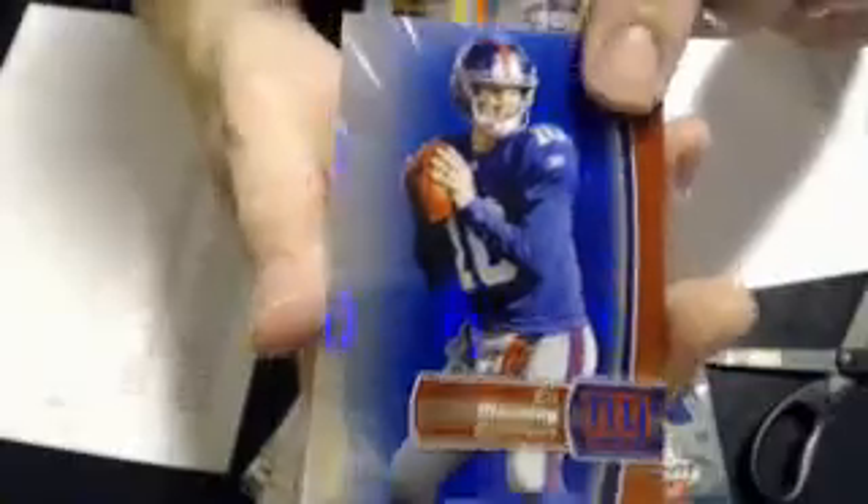Who has Philly? Philly goes to Kent — nice pull, bud. We have a Larry Fitzgerald, all base. We have a Khalil rookie, Kirk Cousins refractor, and an Eli Blue refractor to 99 — 82 of 99. Very nice. A couple of base.